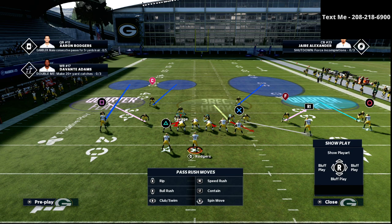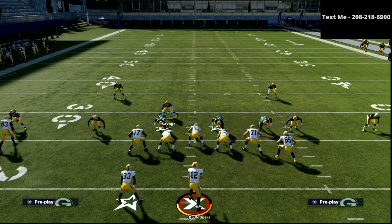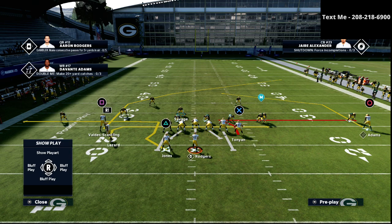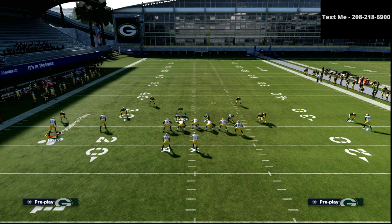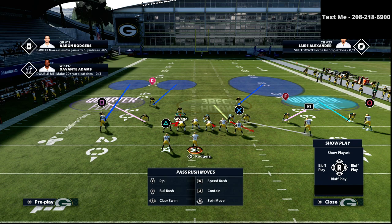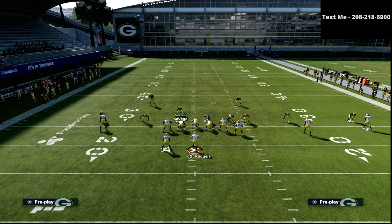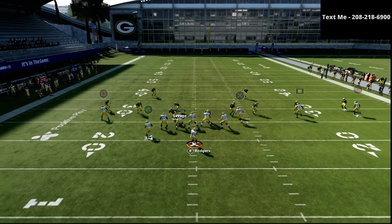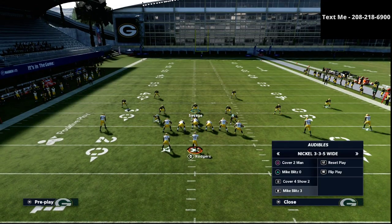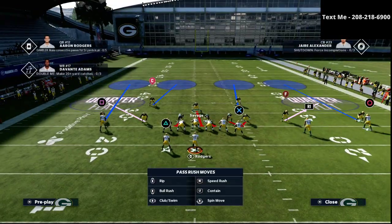On the left side, the running back is my primary focal point. Now if there is only one vertical threat on that side — meaning if I motion Lazard to the left there are two vertical threats, but with just one receiver over there I don't have to worry about that. This allows you to have an extra person playing underneath. So we'll put a cloud flat out there until they motion, and your job is to work and take away option routes and underneath over-the-middle concepts.